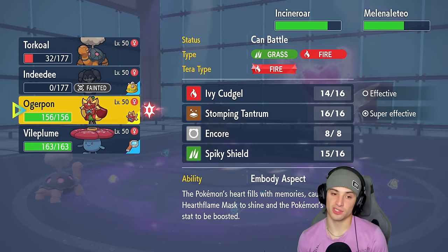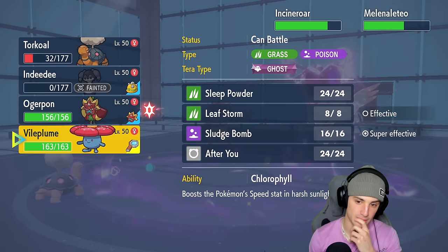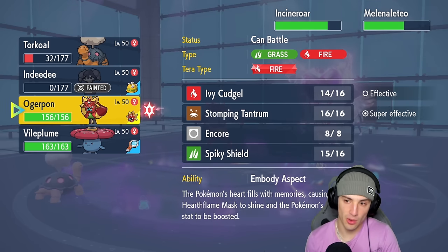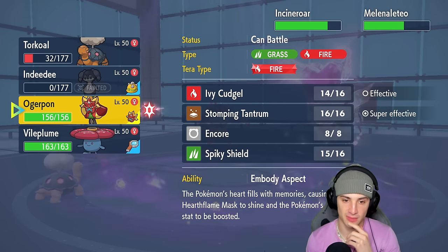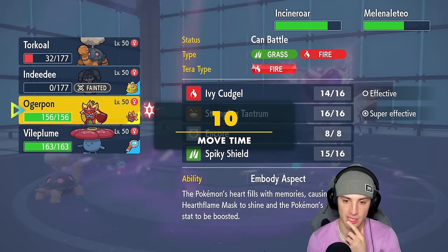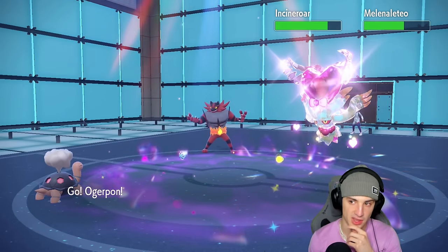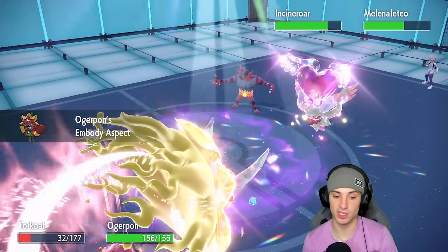Heat Wave flies through, chipping up some nice damage. We could go into Vileplume — this is tough because they're in Tailwind. I could try to put Incineroar to sleep. We need to waste out these Tailwind turns. I'm going into Iron Hands — I'll Spiky Shield this turn. I'm really hoping there's only one turn left in Tailwind. If that's the case, that's really good for us.